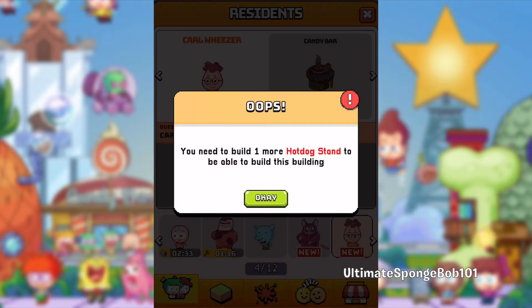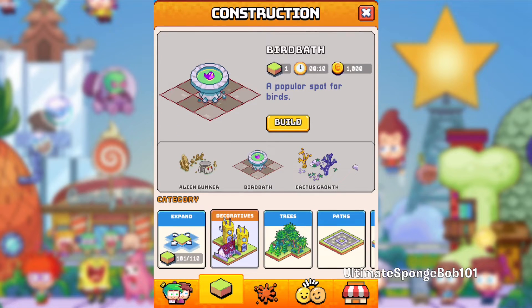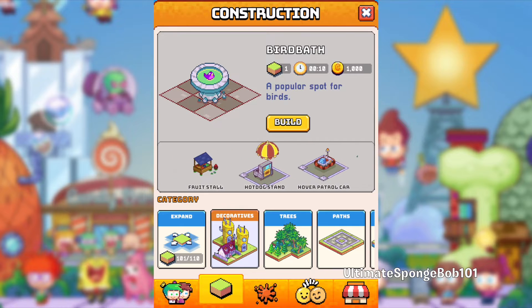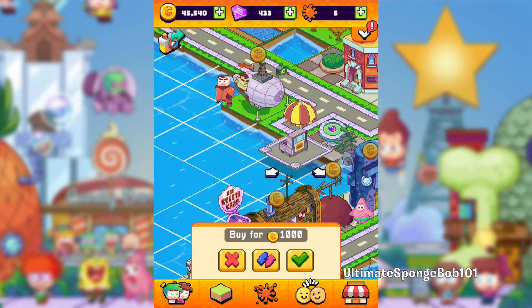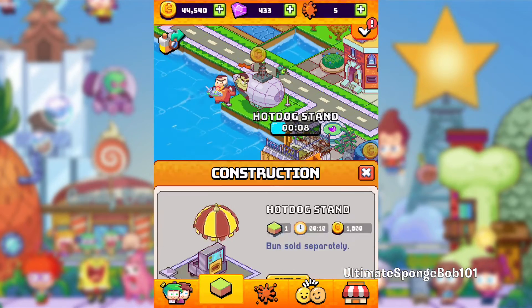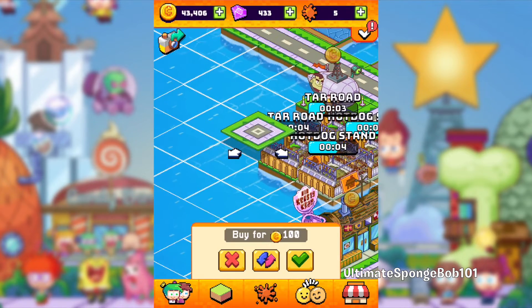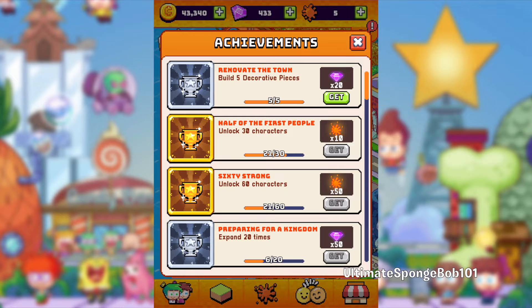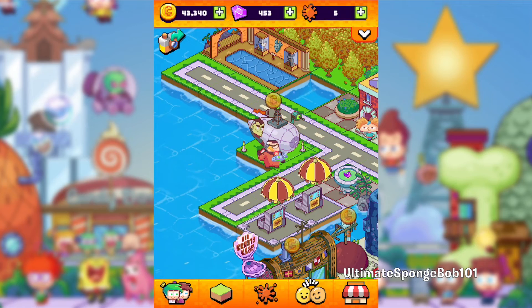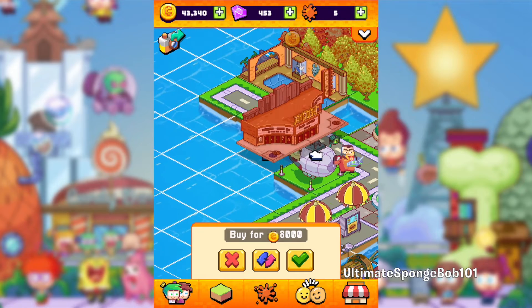We need two hot dog stands — over here they cost 1,000 coins each. Let's plot one right over here and another one right over here. There's also an exclamation mark quest: 'Renovate the Town — build five decorative pieces' for 20 gems. More gems, the merrier! Let's build Splinter's Argosi Theater first — I'll put it here.